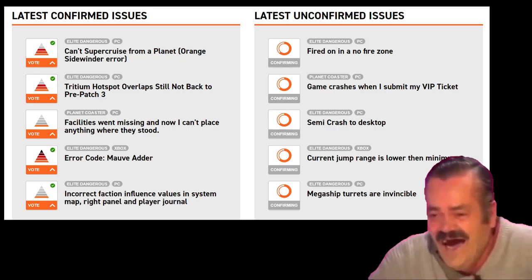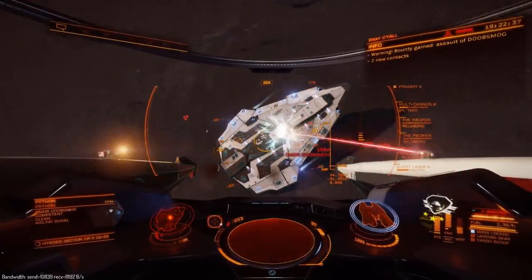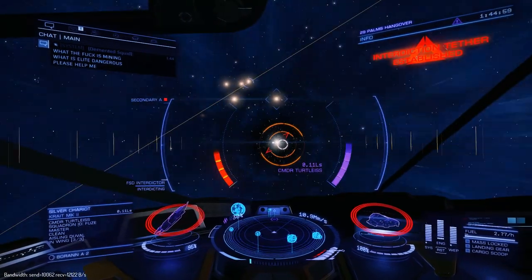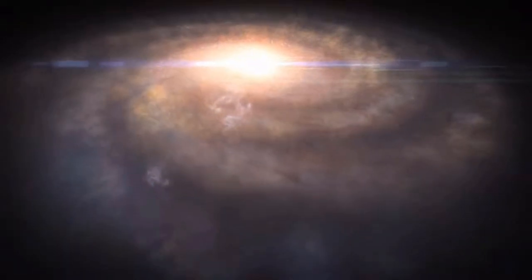Elite Dangerous is a fantastic game which spans back over pretty much four decades now. It's a massively multiplayer game in its current iteration, where you get to become a space pilot and fly around the Milky Way — and that Milky Way is represented one-to-one. It's a fantastic technical achievement.